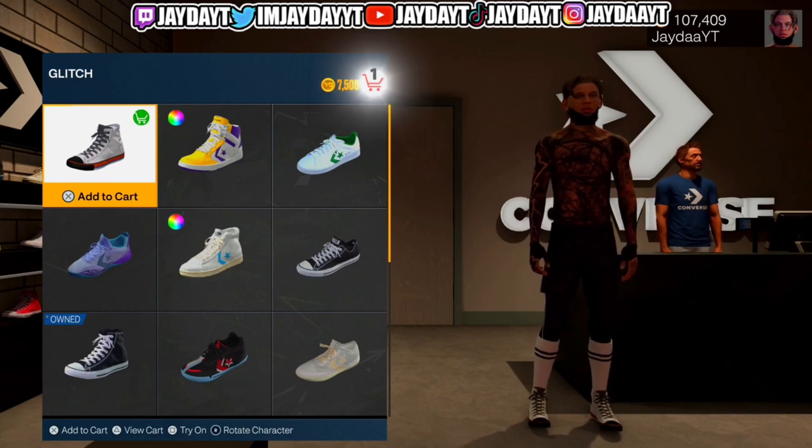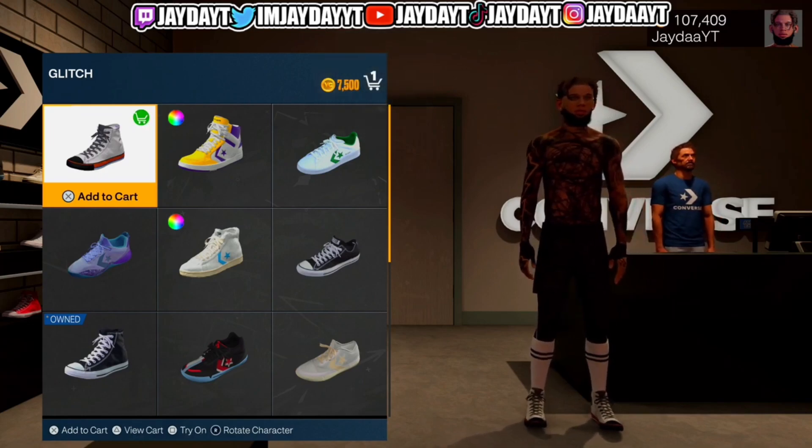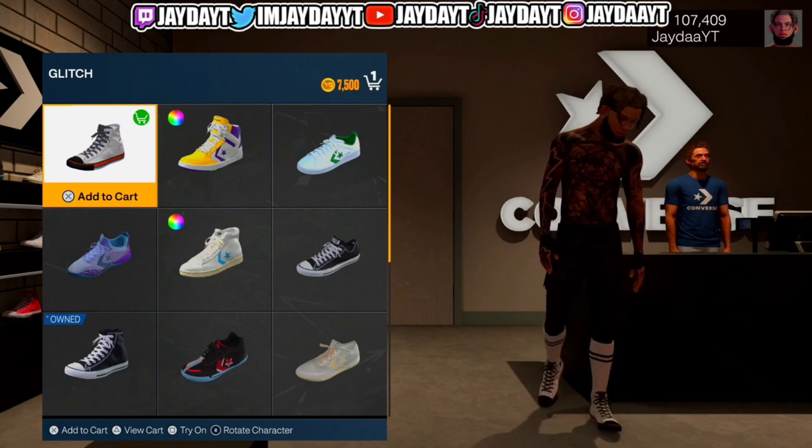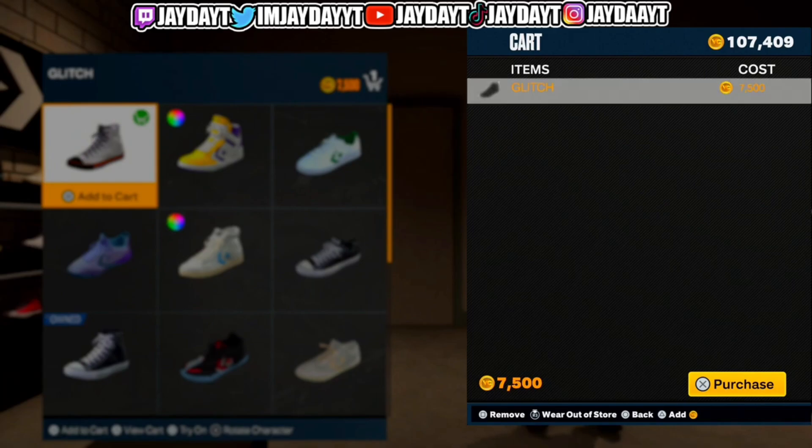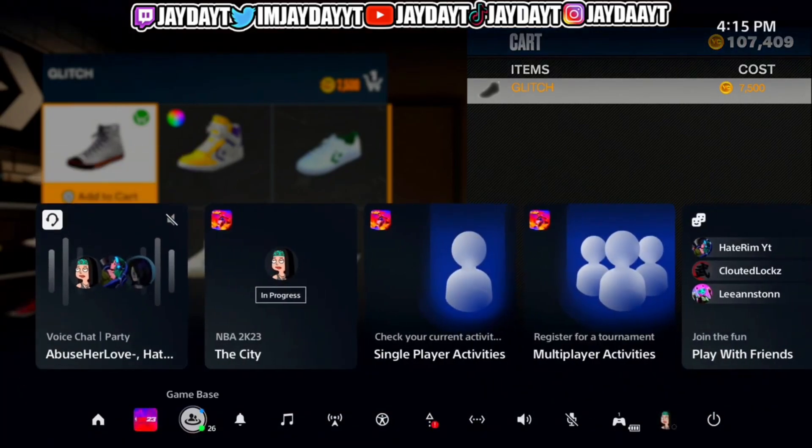We're gonna add this to the cart. As you can see, I got 100k VC. Custom shoes cost around 10k VC — this one costs 7.5k — so if I bought it I'd drop below 100k. After you add to cart, press R3 to wear the shoe out of the store. And do NOT buy the shoe. If you buy the shoe you've wasted your VC.